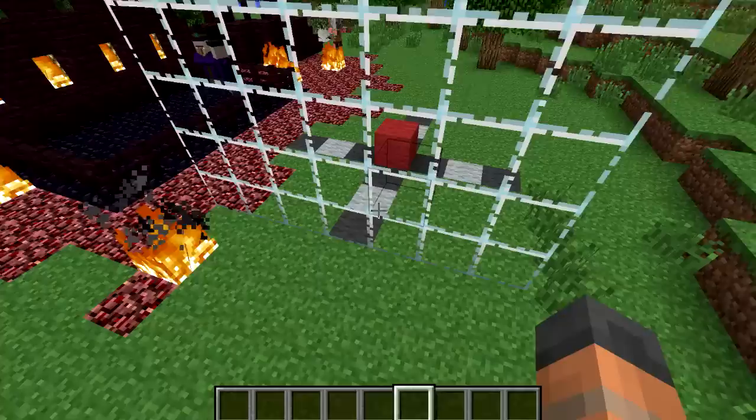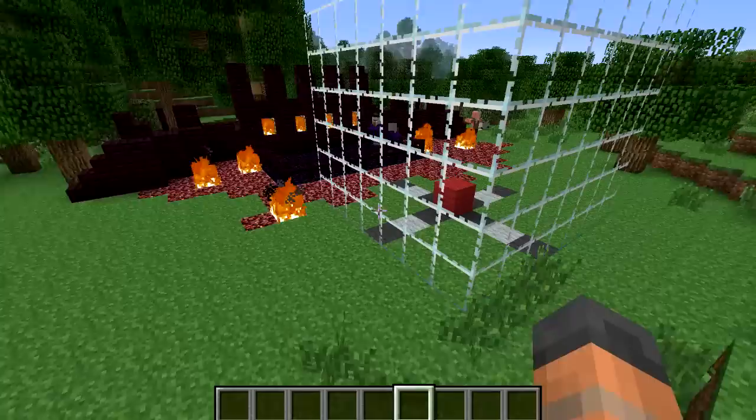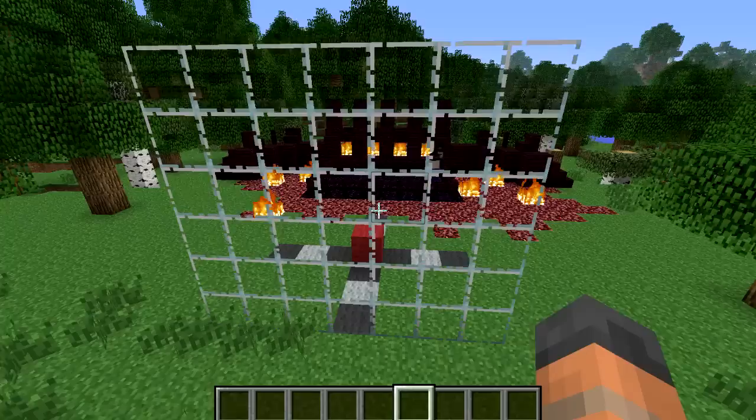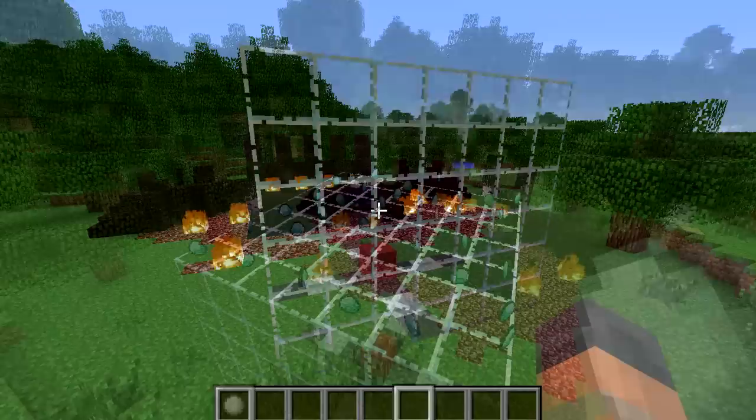When I was doing my testing I was suspicious that mobs who were further away from the lightning strike would take less damage, but the code says that this is not the case. All damage dealt by the lightning strike in this area is consistent. The lightning deals five fire damage to the mob, which is why nether mobs didn't take any damage at all, and then it sets them on fire for eight seconds. This area is also the same for converting a creeper into a charged creeper or a pig into a pigman. And I should also point out that lightning destroys items too.